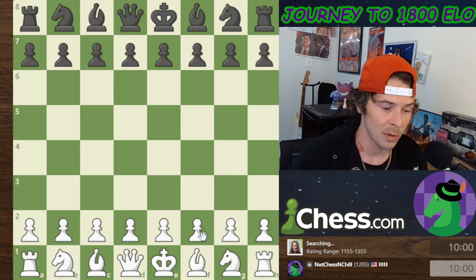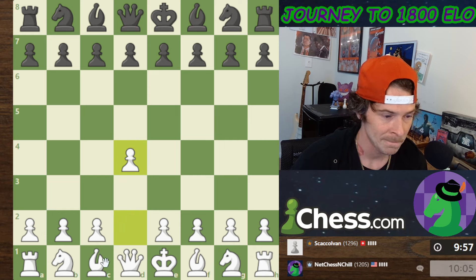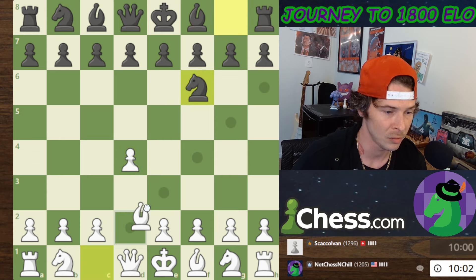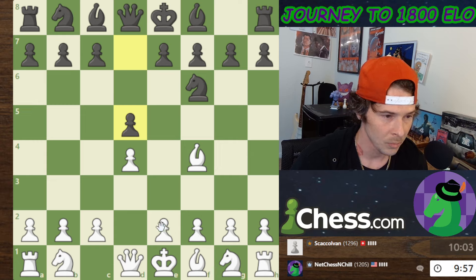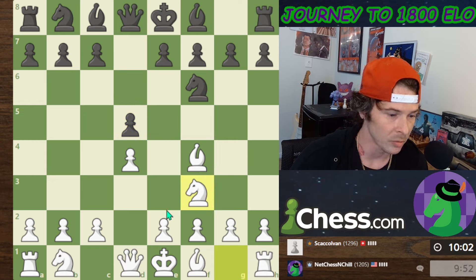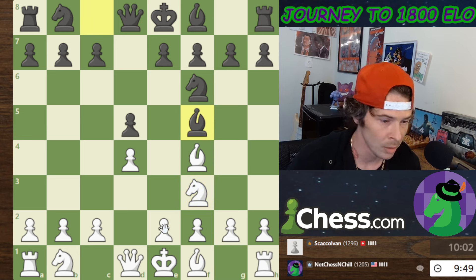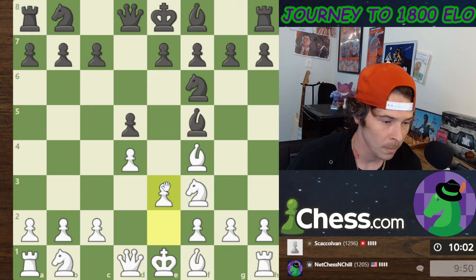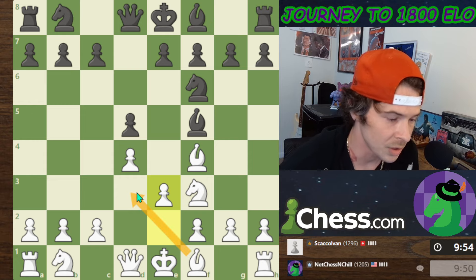Hopefully we can start off on the right foot. We are rated 1205. I've been having pretty good luck with the white pieces as of late. We'll see what my opponent allows — we're going to play a London like we normally do. My opponent is from Switzerland, pretty cool. I'm going to bring the knight out and then play e3. So my opponent gets their light-squared bishop out. I'm going to play e3. Now my goal is to get the bishop onto d3.